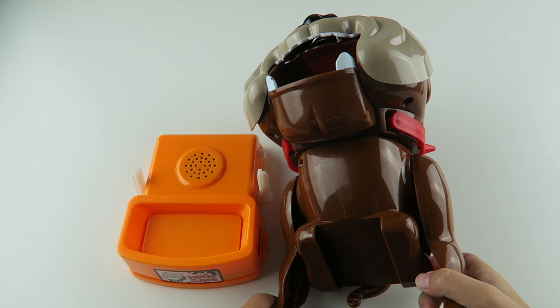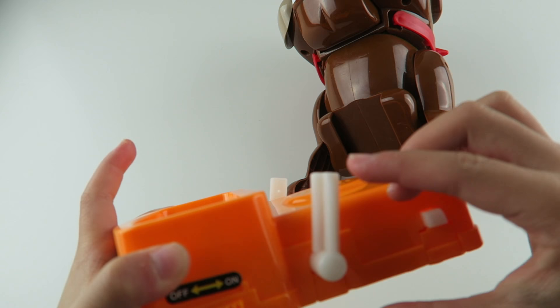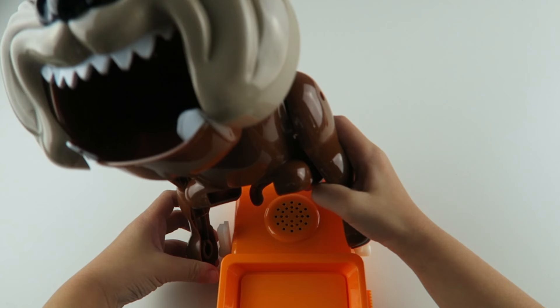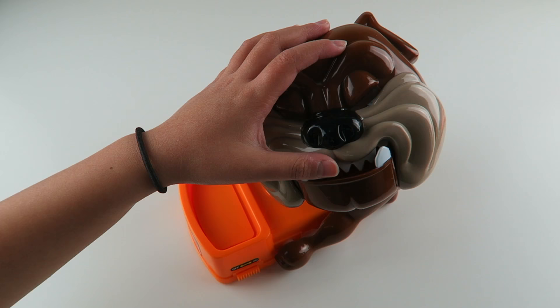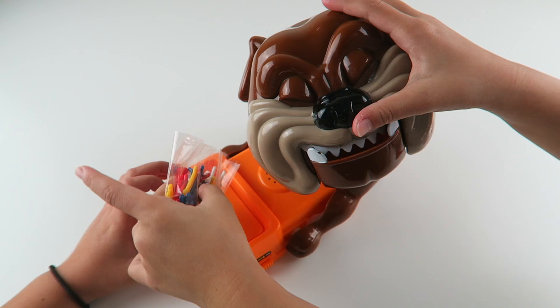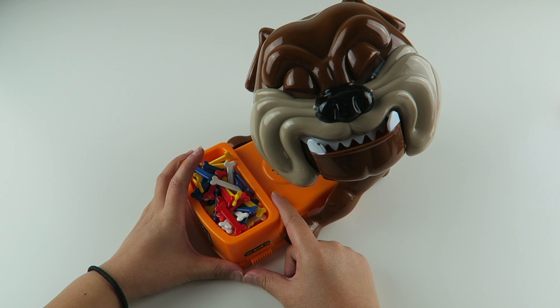So let's assemble it. On the dog's feet it has a little circle, and on the base it has these white hooks, and on the hooks they have these circles and you match it up with the circle on his feet. Here it is matched up. The first thing we're gonna have to do is turn his head rightwards and it will make a click sound. Here he is in his sleeping position. Now let's pour the bones into the dog bowl.